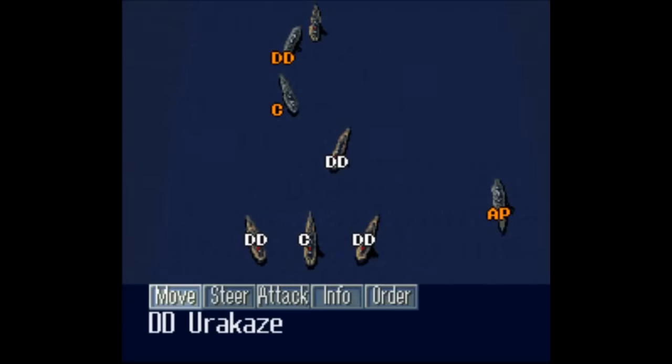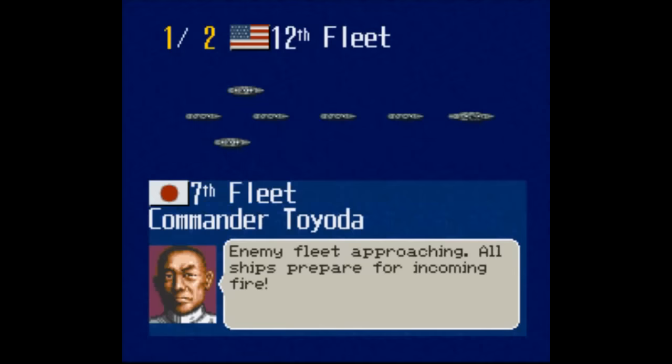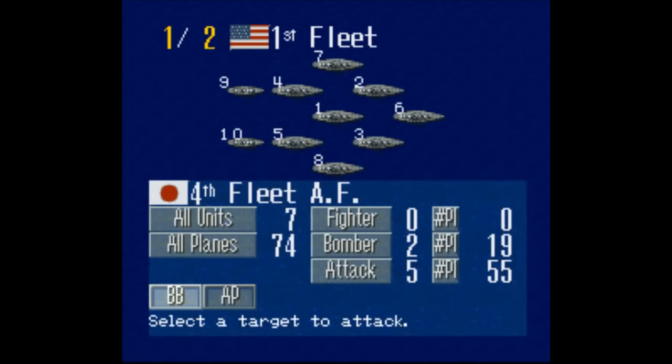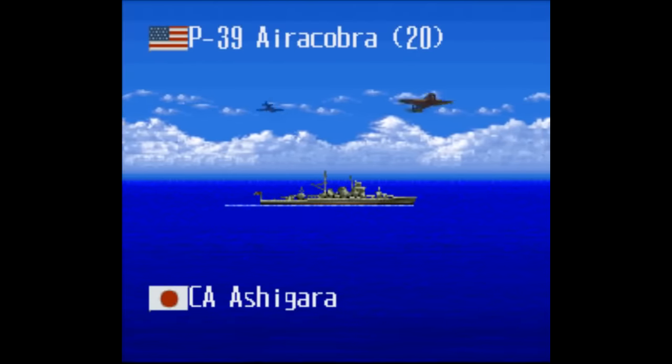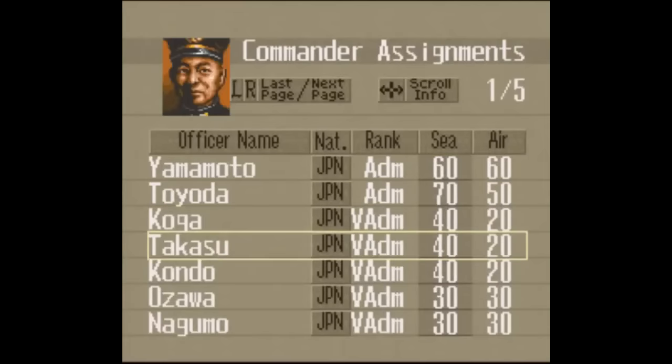You actually get to see planes bomb stuff, and it keeps all the tactical details from the first game while adding even more. As the Japanese you can invade North America through the Panama Canal if you want. You also have new technology like decryption units, you can design and customize your own ships, and maybe most importantly the computer AI is actually somewhat clever. In early Koei games it can be pretty easy to cheese battles, but in PTO2, not so much — this game gets really hard really quickly.